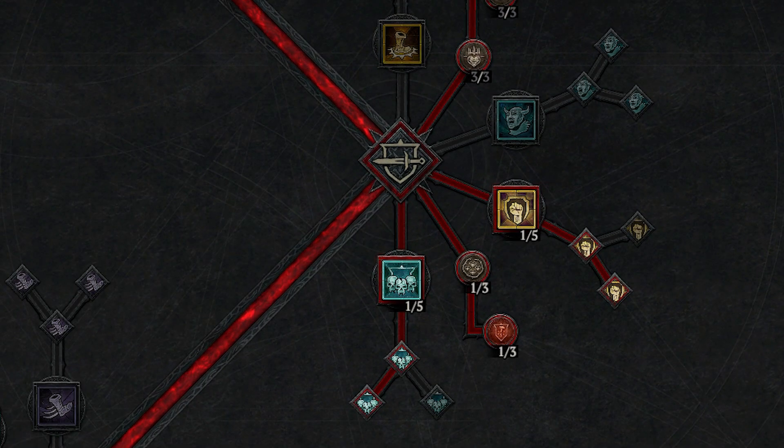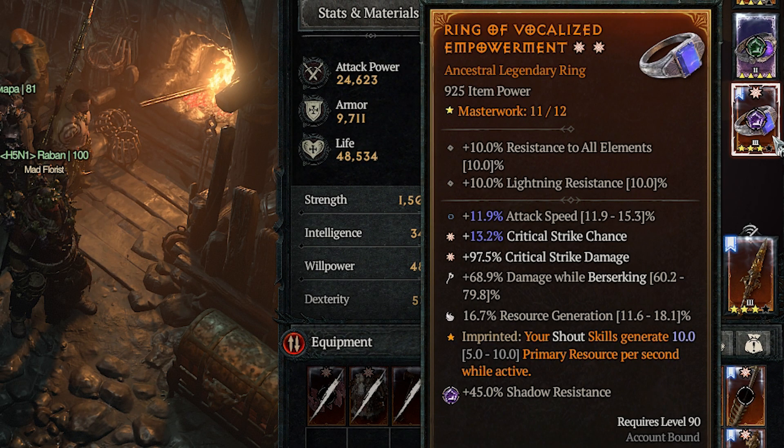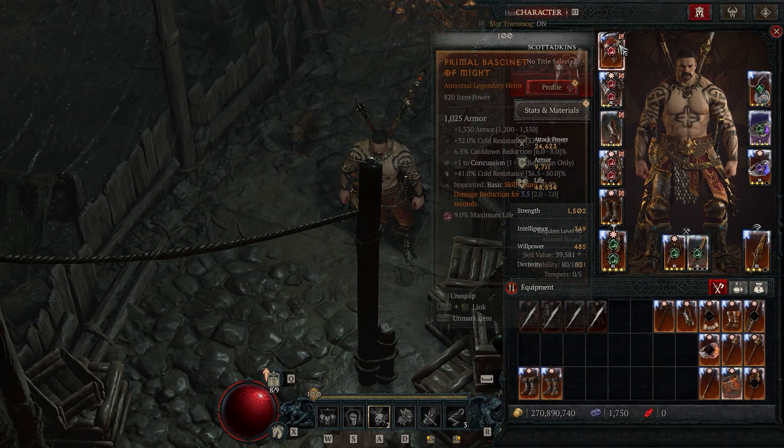The most important change: I have put out Rallying Cry and play Challenging Shout again. So for Fury generation we just put the Aspect of Vocalized Empowerment on the ring. We use two cries, so we will load up fast if empty. Especially the pit has taught me not to go without Challenging Shout — better put away one damage aspect.